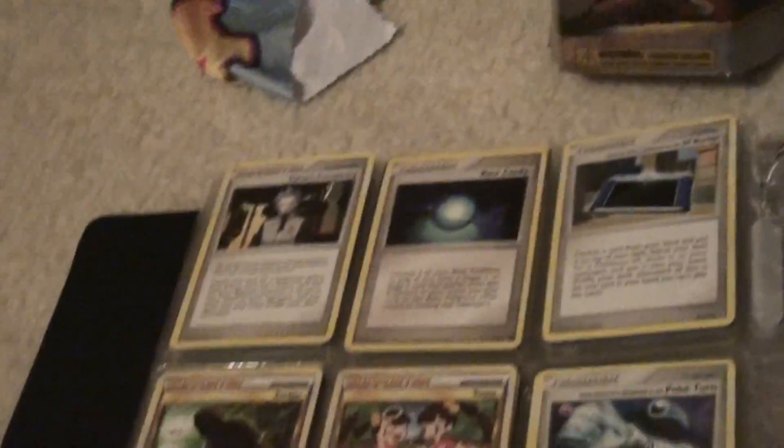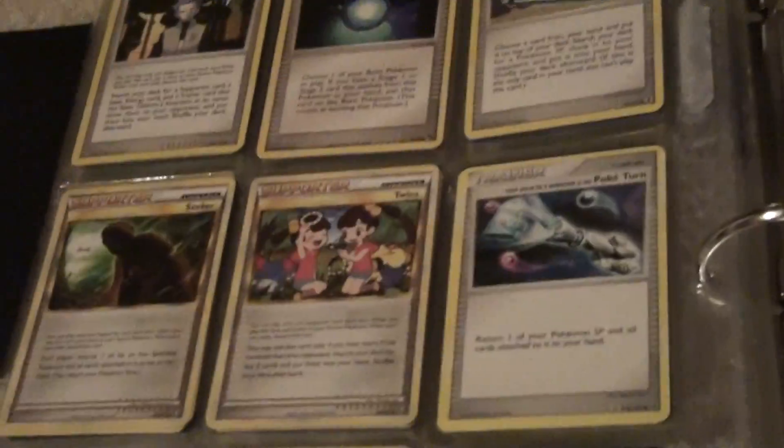Two Lost Worlds, bunch of Reverse Energy Trainers, some Reverse Energies, Bird Candy, two Sycamore's Conspiracy, couple Seekers, Versus Seeker, and MESP Radar.